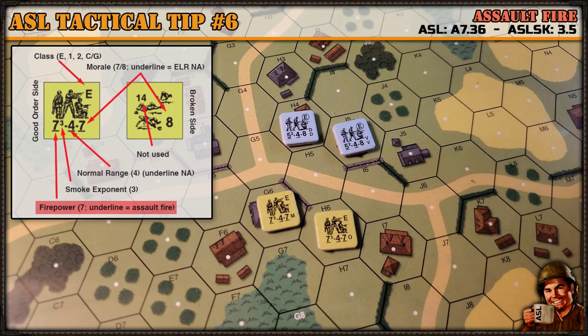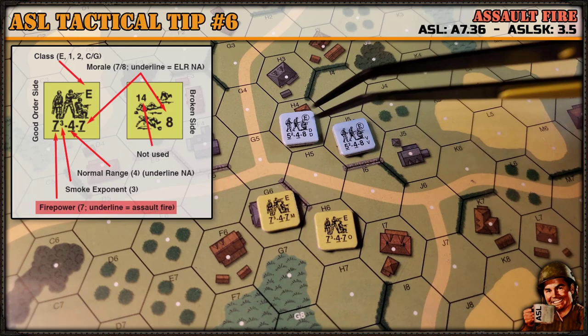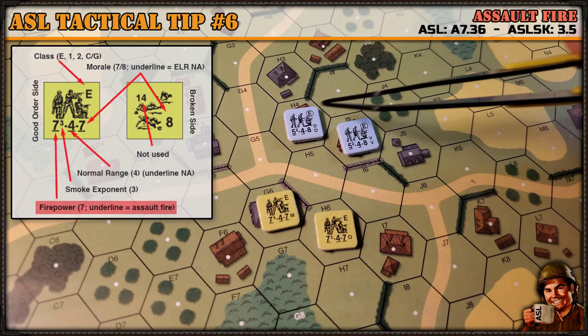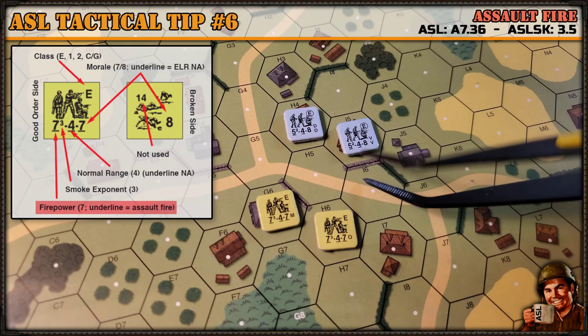Now if you start doing fire groups that would change slightly. If these two units prep fired, their firepower would be eight — ten goes down to eight on the firepower table. But if for some reason they were back here and moved up and then did advancing fire, the fire group would still be eight. So five firepower units that have assault fire: move them and fire them every chance you get, unless you have to take a prep fire to soften up some unit.